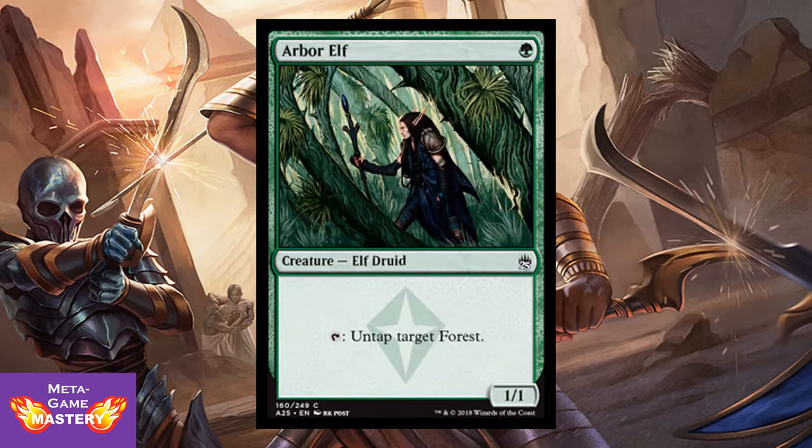And Arbor Elf — another great turn-1 mana ramp card. It's 1 green mana for a 1/1 elf druid: tap, untap target forest. Love the watermark. This with Utopia Sprawl are two pieces of the three-part infinite mana combo that you can get all at common or uncommon in drafts. Keep an eye out — we're going to come up on the other piece soon.